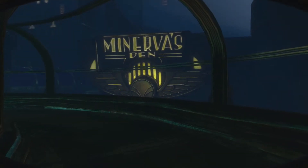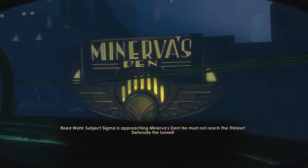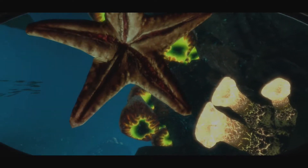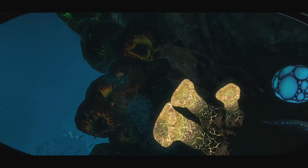Okay, so we're playing as Big Daddy again. Subject Sigma is approaching Minerva's Den — he must not reach the finger. Detonate the tunnel! Awesome, more explosives. This game really does like filling hallways full of TNT, doesn't it? So we're playing as Subject Sigma. And then we get stuck underwater. Lovely.